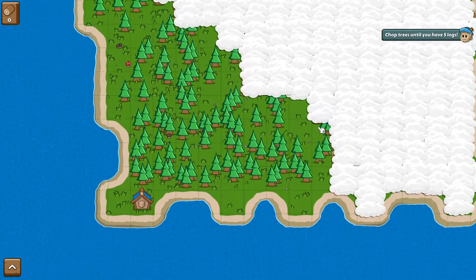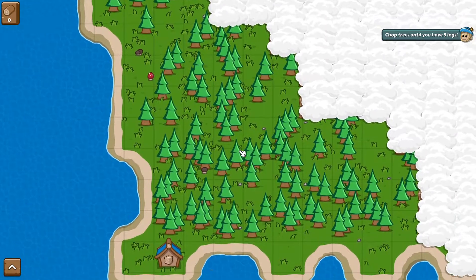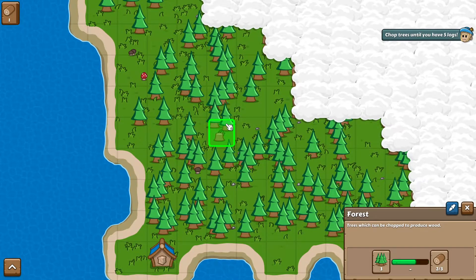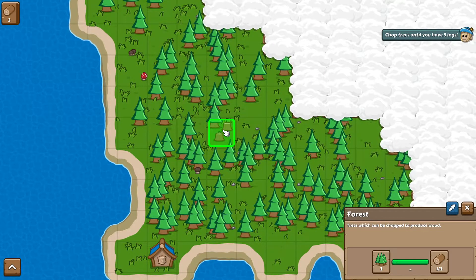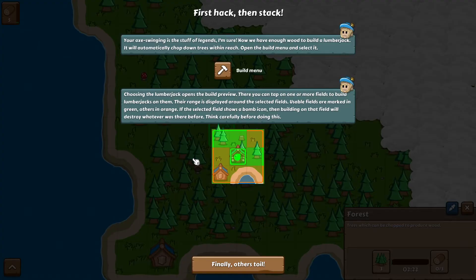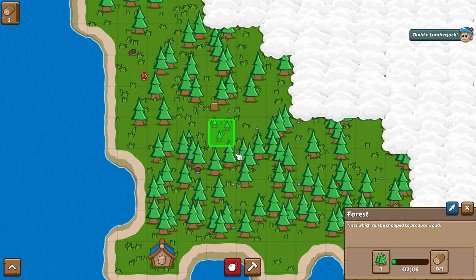Let's just follow the tutorial. This is basically your fog of war. Chop trees until you have five logs. You can hold this down but it doesn't do anything — you need to click it three times. Just click, click, click and then we get five logs. And there your next tutorial pops up. Your axe-building stuff — axe swing is the stuff of legends. Now we have a build menu and we can build a lumberjack.